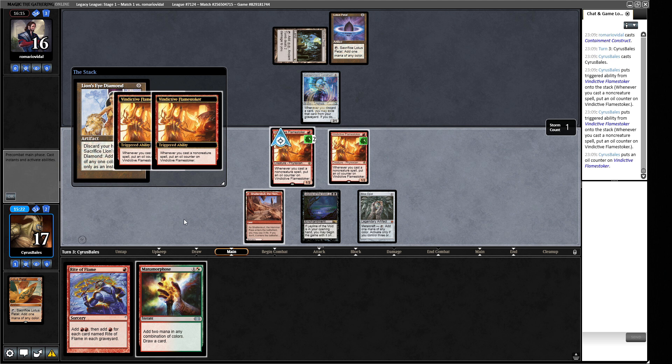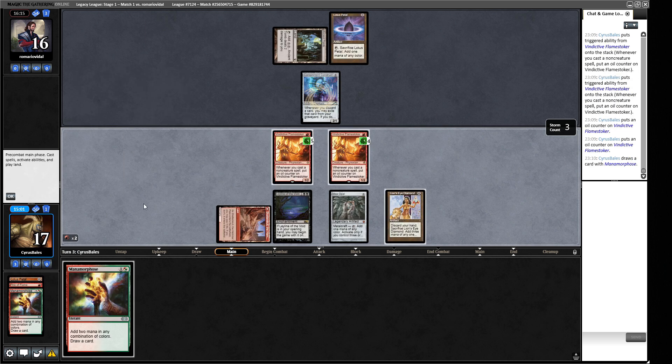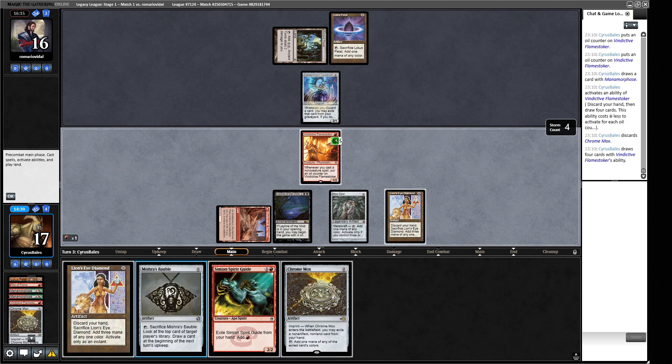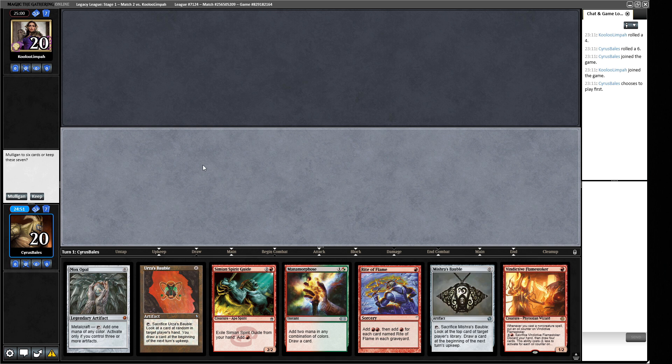Okay, this is a good one — get some counters on our guys, just cast this, cast this, get some counters on our guys — red, red — another one, sure. So now this costs us one to draw four cards. Not the best four cards ever seen, let's play this one out. Okay, they're scooping because we're going to keep going here — we get to draw another four cards, MTGO is going to crash before I get to see what they are. But yeah, felt pretty good — Vindictive Flame Stoker is absolute gas as a card. It's one not a lot of people have their eye on, but it seems to do some pretty ridiculous work in these sorts of shells.